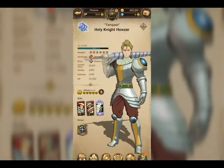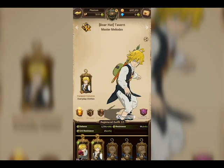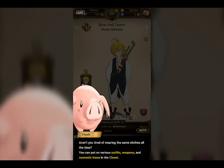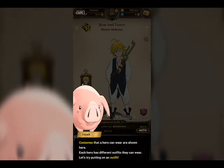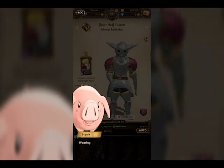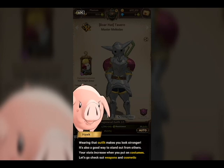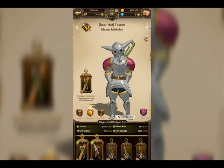Okay, proceeding to the closet tutorial. 'Tired of wearing the same clothes all the time? You can put various outfits, weapons, and cosmetic items in the closet. Costumes that a hero can wear are shown here — each hero has different outfits.' Let's try putting on an outfit — I didn't even know I had an outfit for this guy. 'Wearing the outfit makes you look stronger, and your stats increase when you put on costumes.' And apparently you can do weapon costumes too.